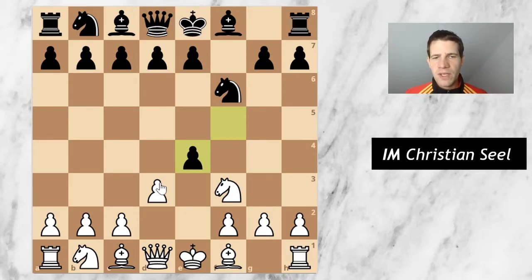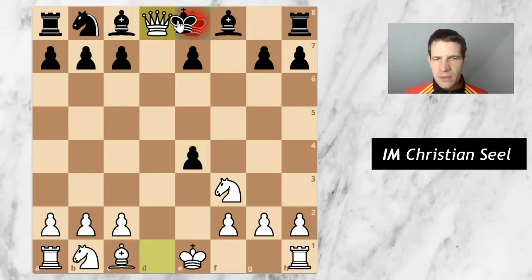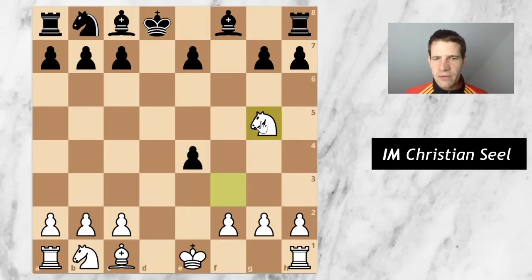It's not so easy for black to take it. Suppose he takes — takes, takes — now I play bishop d3, and he has no way of actually keeping the pawn. If he goes d5, I can just take, then knight e5, threatening either knight f7 or knight e4 in the next move, winning back the pawn. He still has this isolated pawn on e7, which gives me some advantage in the position.